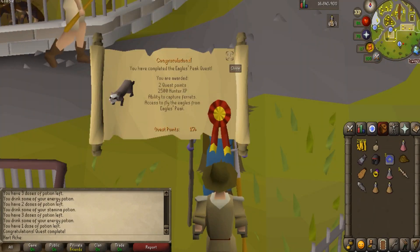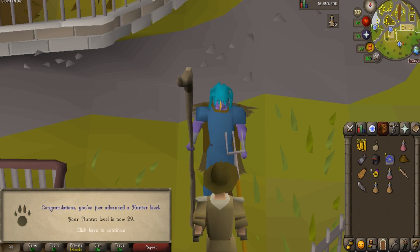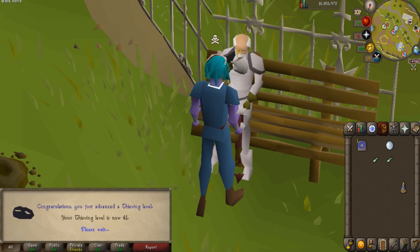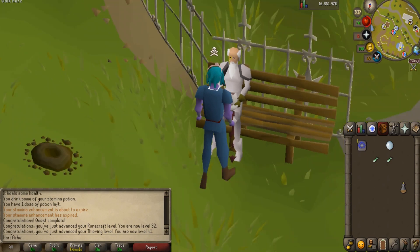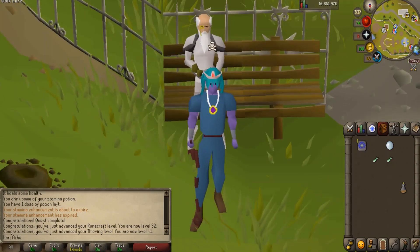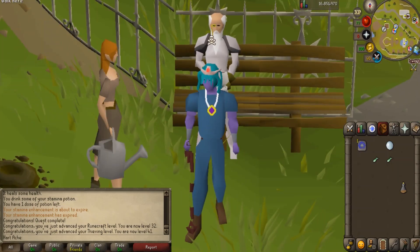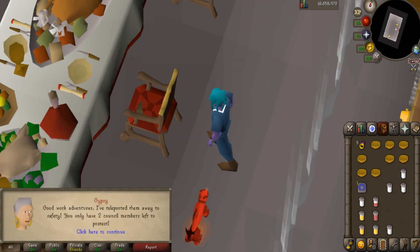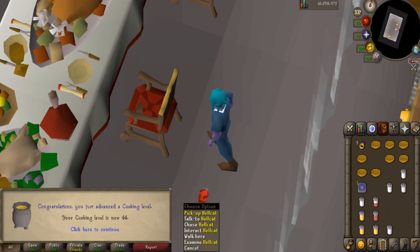Just completed Eagle's Peak — got 2,500 hunter XP, there is 29 hunter. Just finished the Slug Menace quest, got a ton of quest XP — 32 runecrafting, 41 thieving. I can also now wear Proselyte Armor, which is awesome. My cat grew during this time — I had put it in the bank in case I died. Now we can do the Evil Dave section of RFD. Just finished the Evil Dave portion of RFD — got 7,000 cooking XP, now have 44 cooking and a Hellcat.